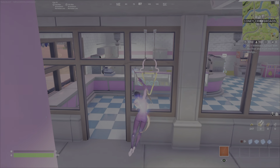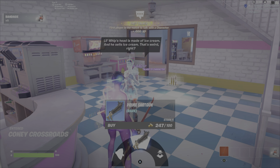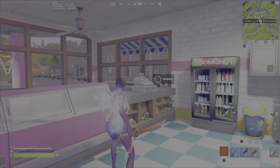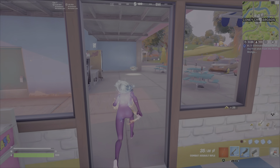Of course, you can also pick up the Prime Shotgun off the ground or from within a chest. The key here is to make sure that you're in duos, so that you can knock down an opponent. And while they're knocked, you can then take one shot with the Prime Shotgun and eliminate them and get the challenge completed.